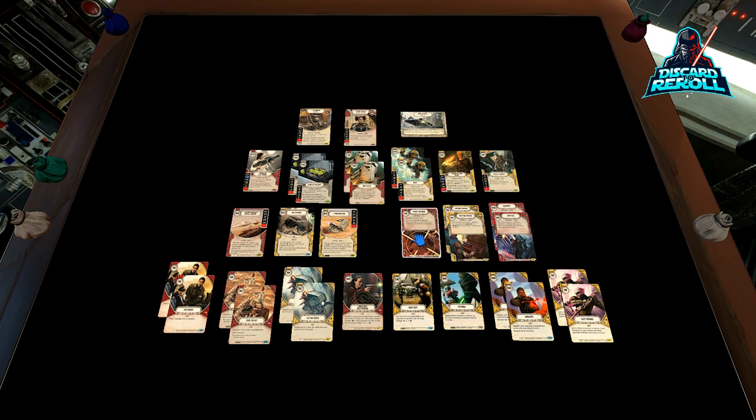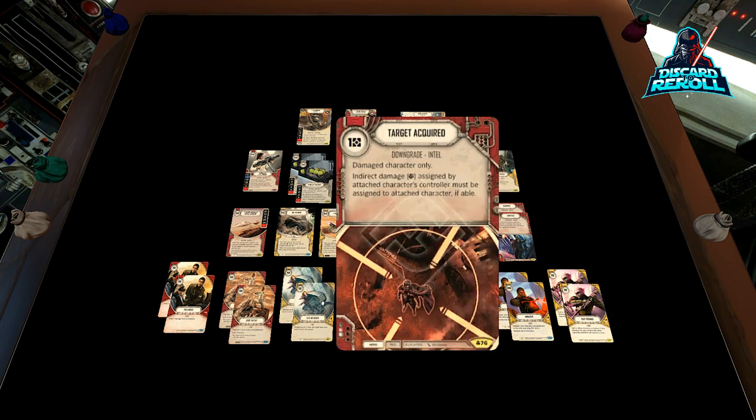We have downgrades in the deck, which I think are pretty cool and fun. We have one copy of Target Acquired — damaged character only, so be aware of that. It says indirect damage assigned by attached character's controller must be assigned to attached character if able. The best thing about this is once you're able to disperse damage using Boosh's ability, this card is completely live. You put it on their best character — like if you're playing against a Snoke three-wide deck, throw it on Snoke — and all the indirect damage just goes directly onto Snoke. I like it at one-of; two becomes a little clunky.